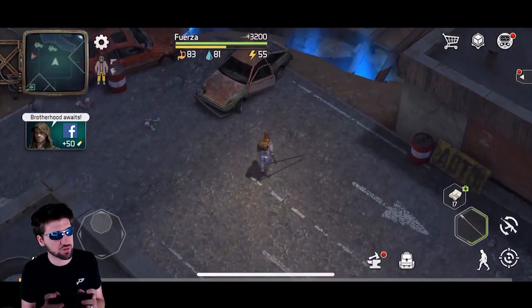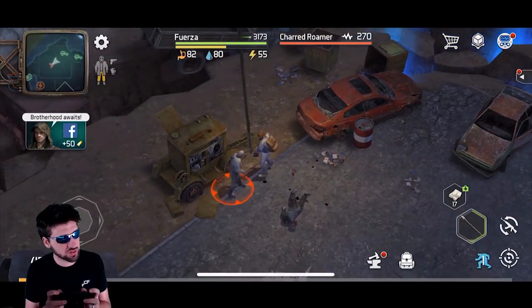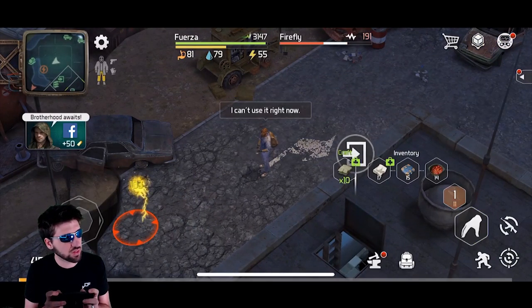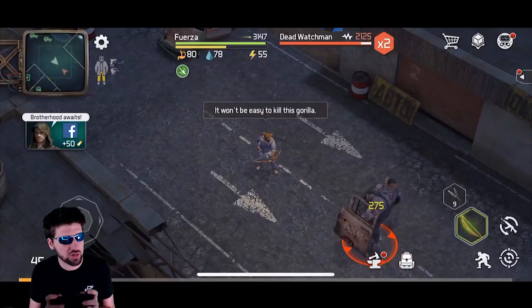Once you open the door, go ahead and sneak around over here and kill this charred roamer. You also need to kill this guy. Then grab your throwing daggers and kill this firefly. At this point, you are ready to fight the boss.